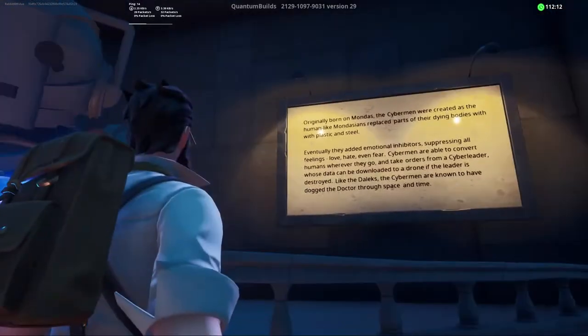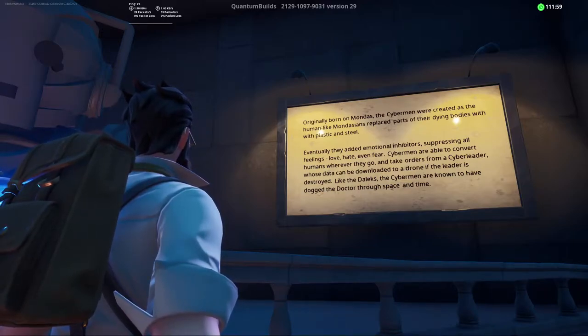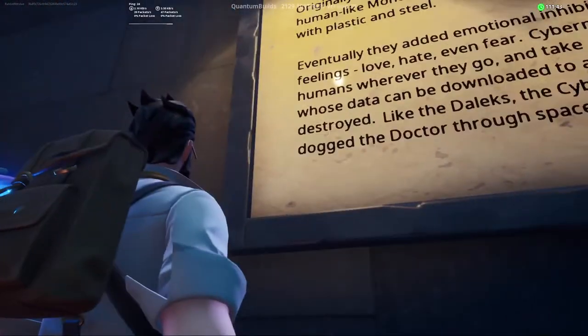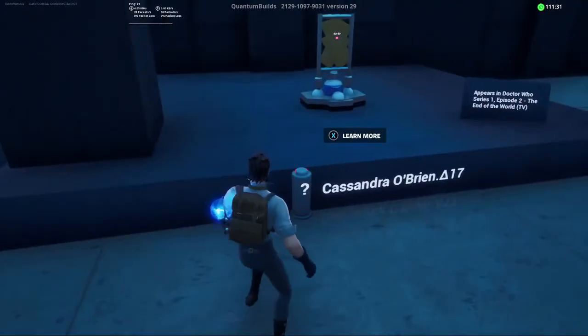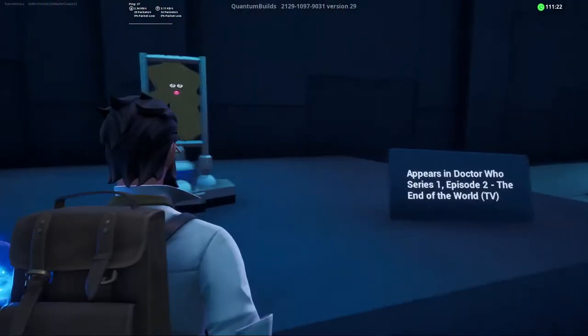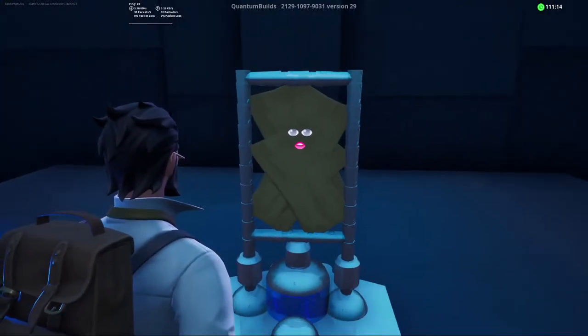Originally born on Mondas, the Cybermen were created as human-like Mondasians who replaced parts of their dying bodies with plastic and steel. Eventually they added emotional inhibitors, suppressing all feelings — love, hate, even fear. Cybermen are able to convert humans wherever they go and take orders from a Cyber Leader, whose data can be downloaded to a drone if the leader is destroyed. Like the Daleks, the Cybermen have dogged the Doctor through space and time — that's a weird word to use. I'm starting to think maybe an American made this map. We've got Cassandra O'Brien — oh wow! She has her first appearance in The End of the World. She also appears in New Earth — that model is done so well. It's a shame Chip isn't here, her little manservant.